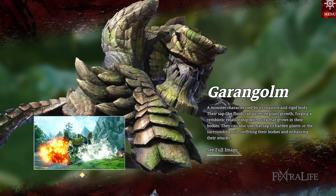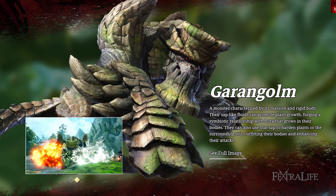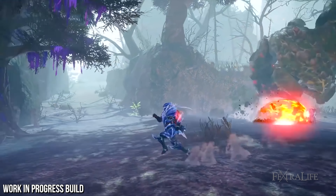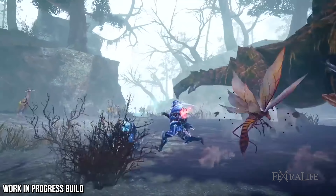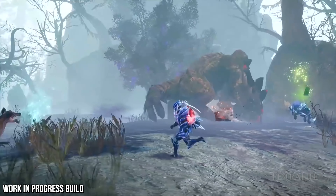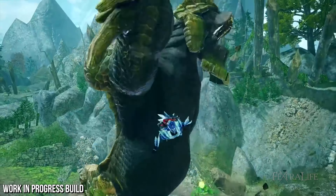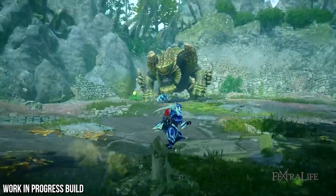Next up is Garangolm, a brand new monster and one of the three lords making its series debut with the expansion. It appears to be a passive monster that only attacks when provoked. Looking somewhat like a Brachydios, Garangolm uses moss on its left arm and magma on its right arm to deliver both water and fire attacks. Its thickly armored body makes it highly resistant, and the Garangolm armor set is said to be usable only by those who worship the forest.